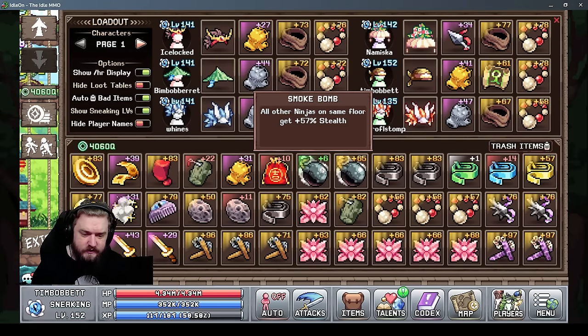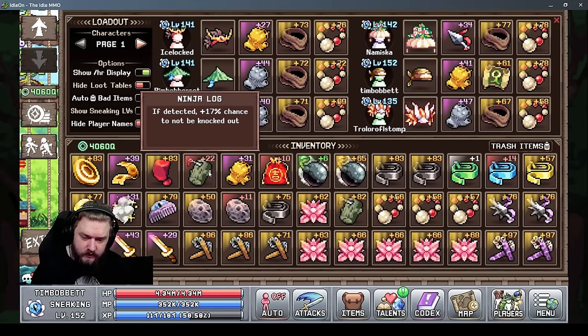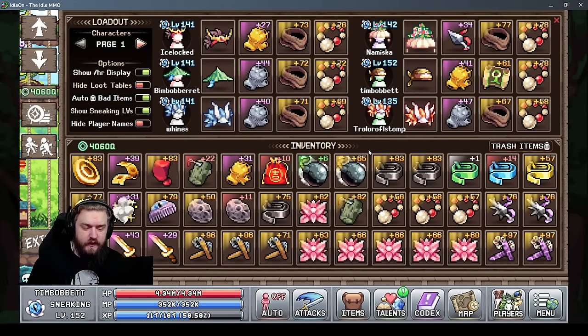Initially, the smoke bomb might only give you around a 50% bonus to stealth, but you equip it on one character and every other character on that floor gets an extra stealth bonus. The other item you can find initially is the ninja log, which gives you a chance to not be knocked out when detected. So early on, smoke bombs and logs will boost your characters through the first two to three floors.